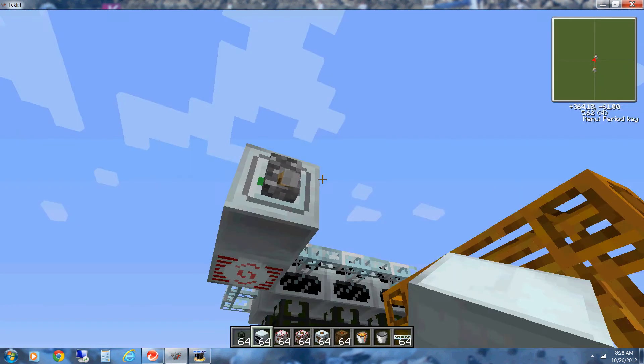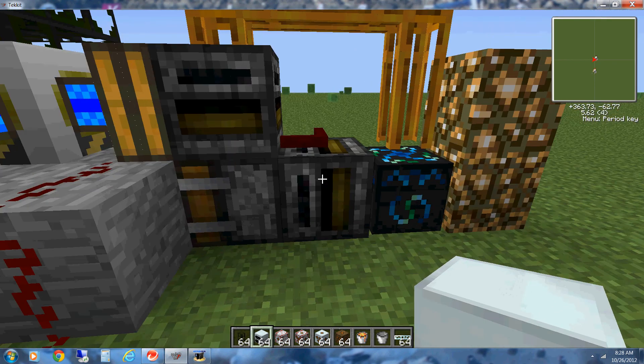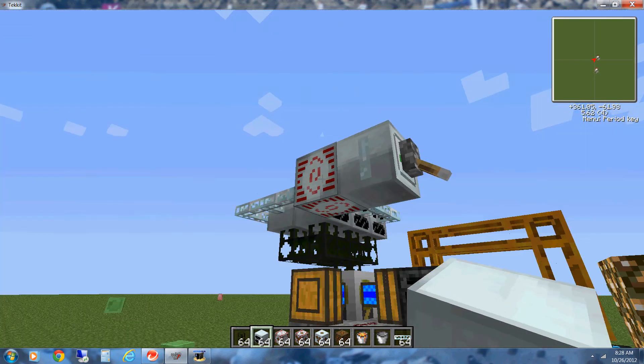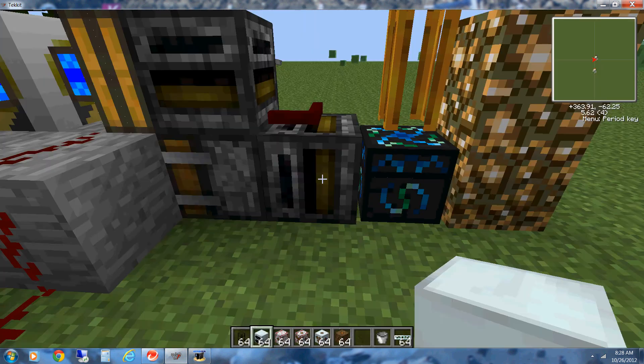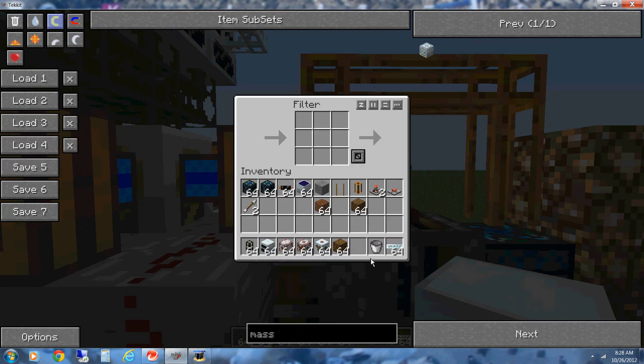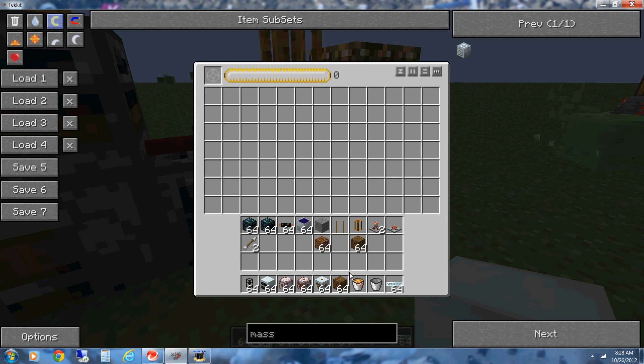Last but not least, we have to fill these right here. The first filter — we're actually behind this side right now — should have a lava bucket in it. And the filter on top should have an empty bucket. And then for good measure, we're going to put a lava bucket in here.